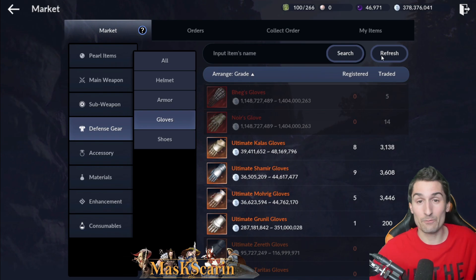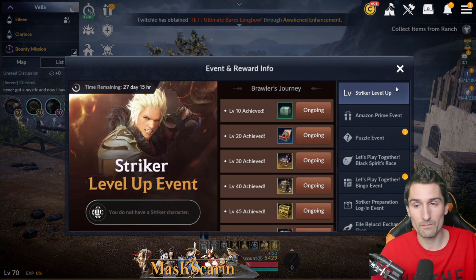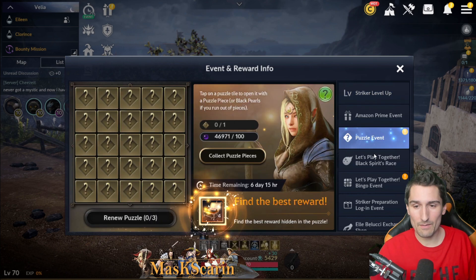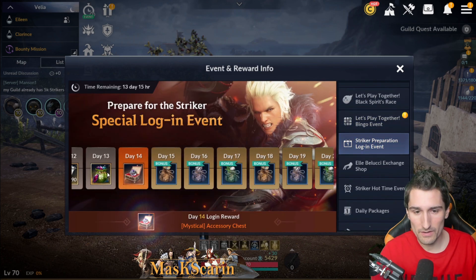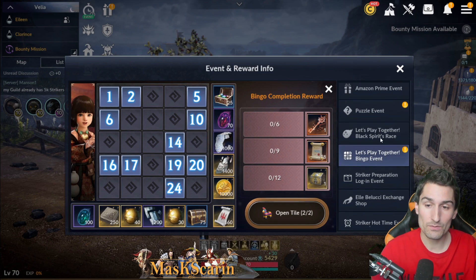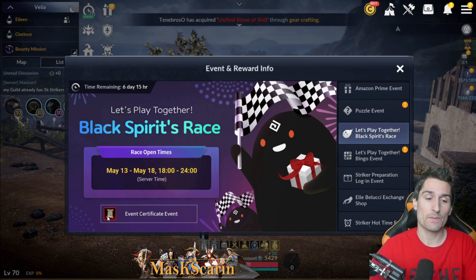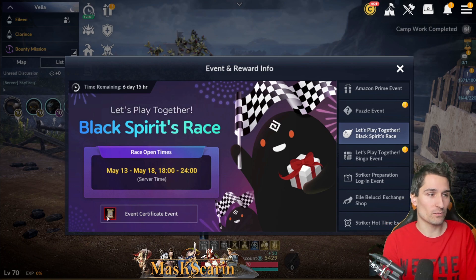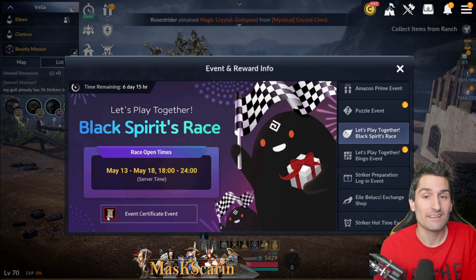That's going to do it. We have our big influence coming from the pearl shop — black pearl buyable pallets and the events that we have on right now. We have the future coming. Make sure to keep up with your bingo because you're going to get that free tier 5 pet. Make sure you keep up with your striker preparation login event for that free mystical accessory chest, as well as bingo giving us our first stack of event certificates. Also keep your eye on Let's Play Together Black Spirit Race because it apparently gives us event certificates. These event certificates are driving our first wave of the accessory apocalypse — this is twice as bad as the previous one. One free OJ accessory for the whole server crashed the market immensely, and now we're getting two each — going to be insane.